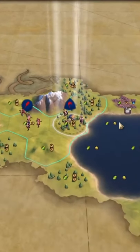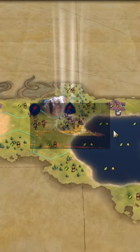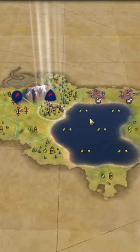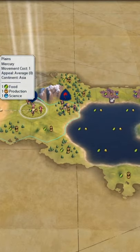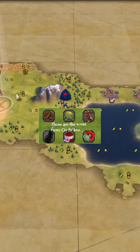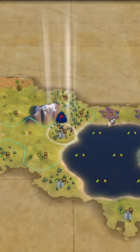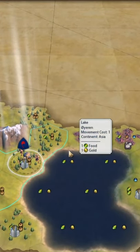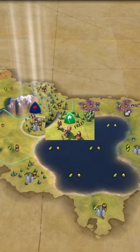Are you ready for some more Civ 6 in 2021? Of course you are. And what better way to kick off the new year than awesome map seed starts? So what kind of awesome start are we talking? Are we talking tons of luxury resources, super broken natural wonders? Nope, even better. How about an extra free settler in the first 10 turns of the game?